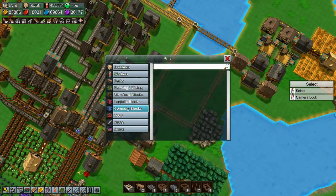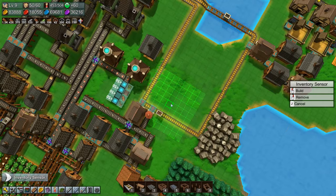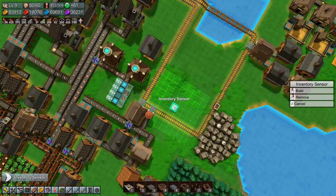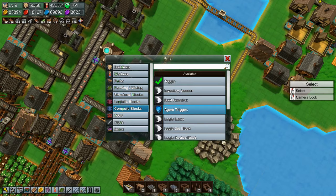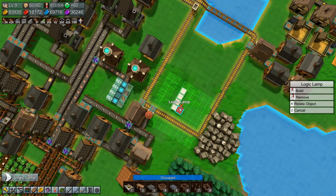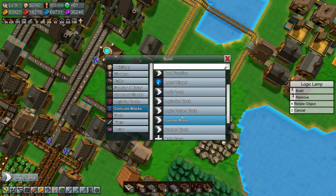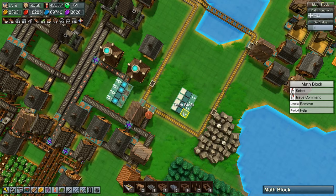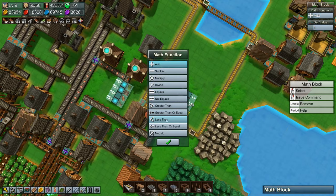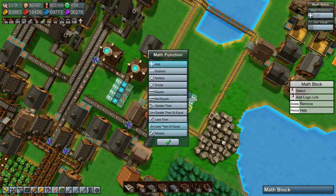So let's make some compute blocks. I hope I can remember how to do this. So we need an inventory sensor - we need four of those. We need four logic lamps. And we need four math blocks. Math blocks need to be less than or equal. So let's set all of those up to that.